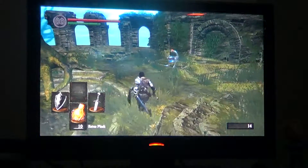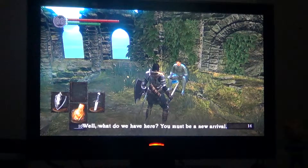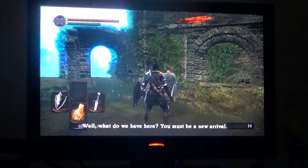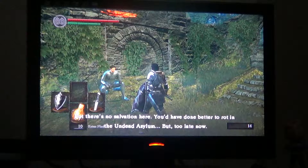Let's see what this guy has to say. 'Well, what do we have here? You must be a new rival. Let me guess — they took you out there, right? Well, no. But there's no salvation here. You'd have done better to stay in the undead asylum. Too late now.'